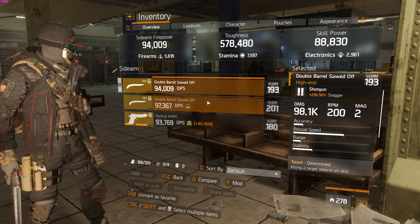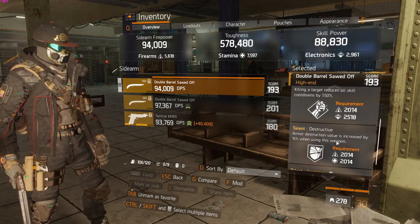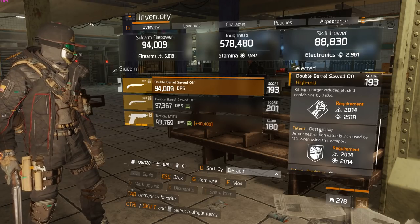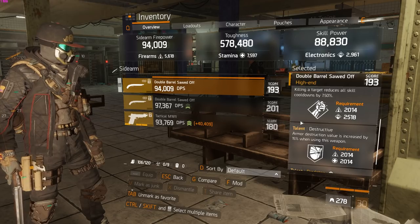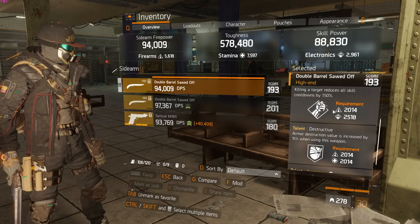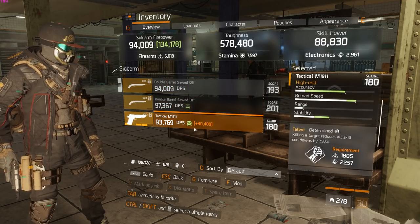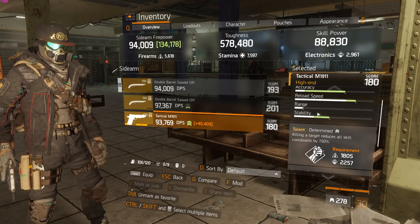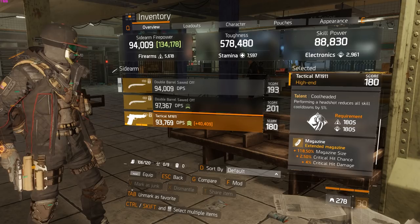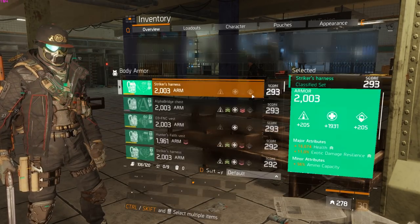For sidearms, I have a double barrel with determined, destructive, and predatory, which I use to proc predatory and determined when I finish somebody off. That's why you see me swap to the sidearm to finish enemies. If I don't have my ultimate ready I'll swap to a pistol — I don't have a masterwork one so I'm using a high-end one with determined.